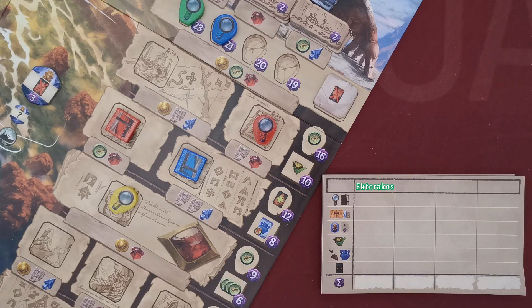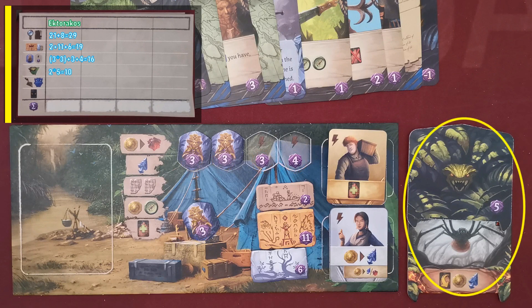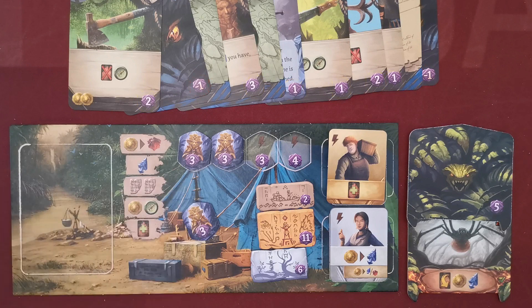In scoring, players gain victory points depending on the level acquired by both of their research tokens. They also score victory points from their temple tiles, three victory points for each of their idols, the victory points depicted in the empty idol spaces of their board, five victory points for each of their guardian tiles, and the victory points on all of their cards. The player with the most victory points is declared the winner.